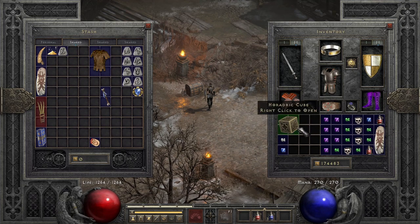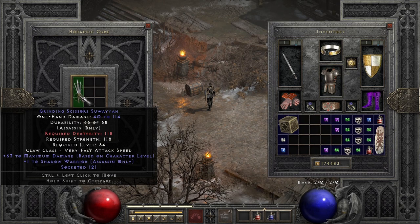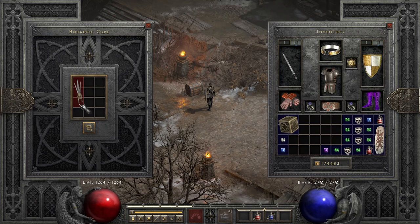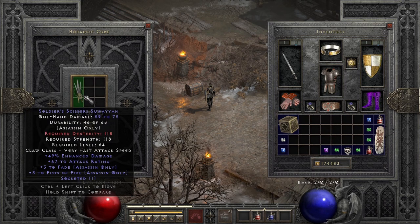Let's hope for something good. Okay, grinding... nothing. Fist of Fire and Fade — that would be nice as a white one. That'd be a nice base for Mosaic.